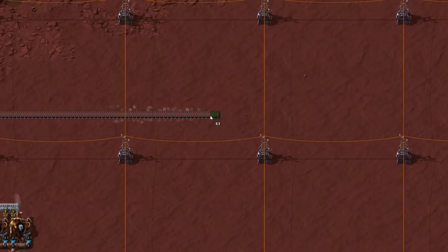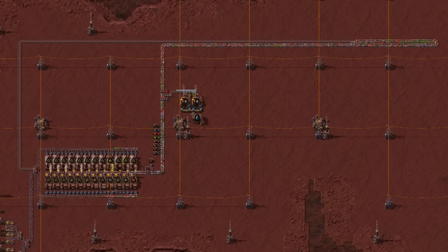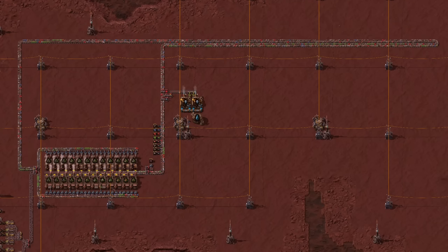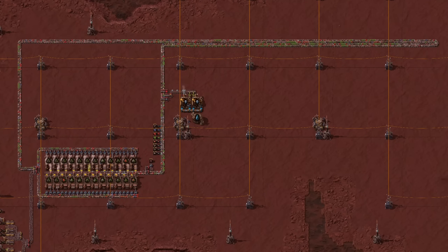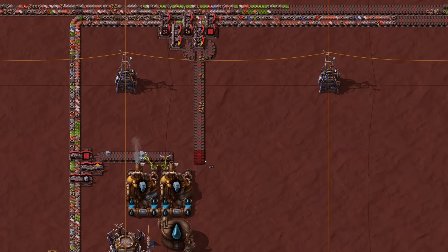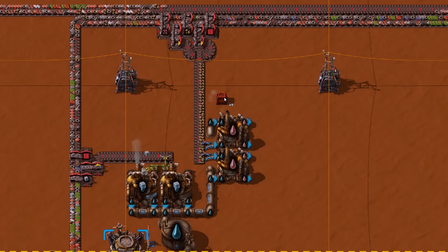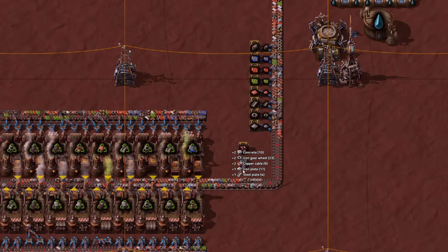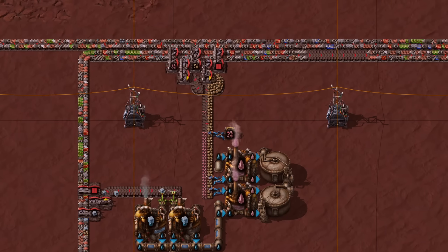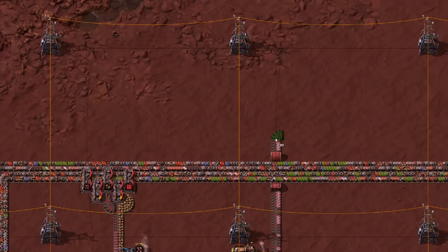Now we can just start working on Fulgora's technologies and science pack. We don't have to worry about chests overflowing, wild spaghetti, and belts backing up stopping all production. Our recycling and sushi belt is running continuously without maintenance and is accumulating precious Holmium ore while we work. To set up production of Holmium solution, we use our filter blueprint to get Holmium ore and stone. We already have water, so this is very easy. We can grab the Holmium ore from our storage chest and feed it onto the belt. In order to continue, we have to produce Holmium plates — all we need is Holmium solution and assemblers.